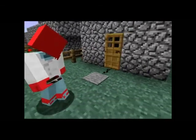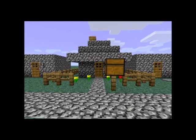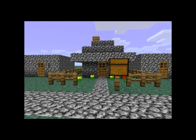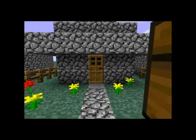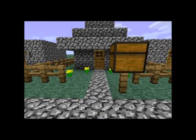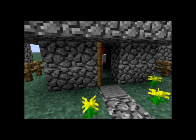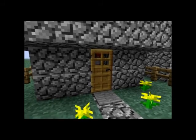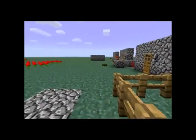You don't have to run redstone from the plate to the door itself. This is Jack's house, and we're just about to demonstrate how you can use pressure pads right next to the door — it goes straight to the door and works just the same as the previous example, with no need for redstone.